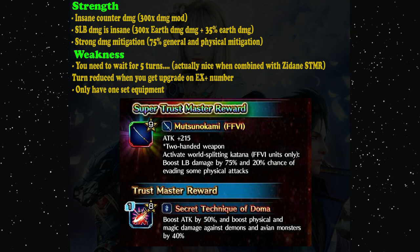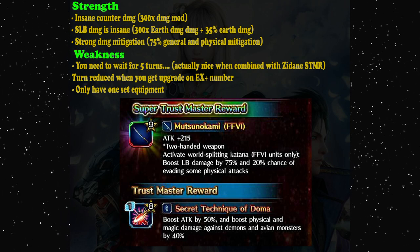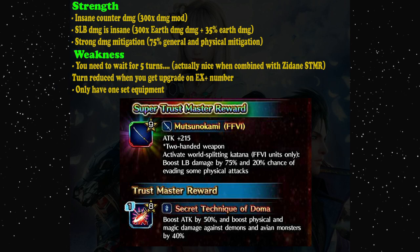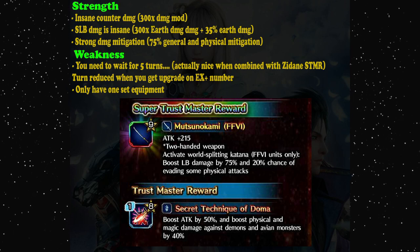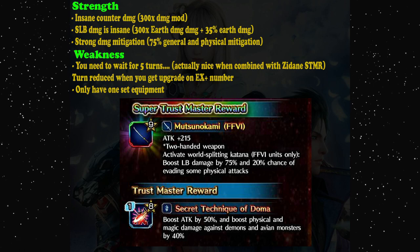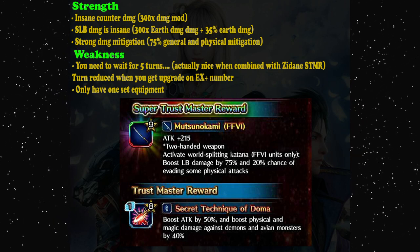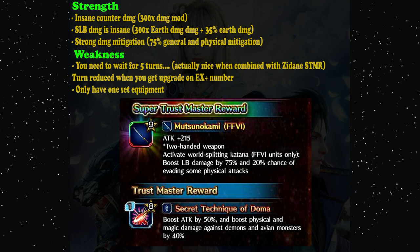But the super limit burst is a new feature for this type of Neo Vision, which unlocks after five turns and deals 300 times damage modifier. As a comparison, Sephiroth and Avalanche Tifa are premium units and their limit burst deals around 350 times — but you need to stack the limit burst. On the first hit they only deal around 250 times damage modifier. So Cyan is probably the strongest non-premium finisher.